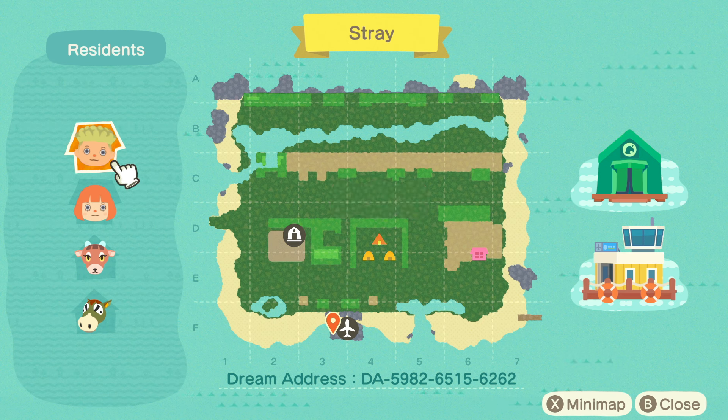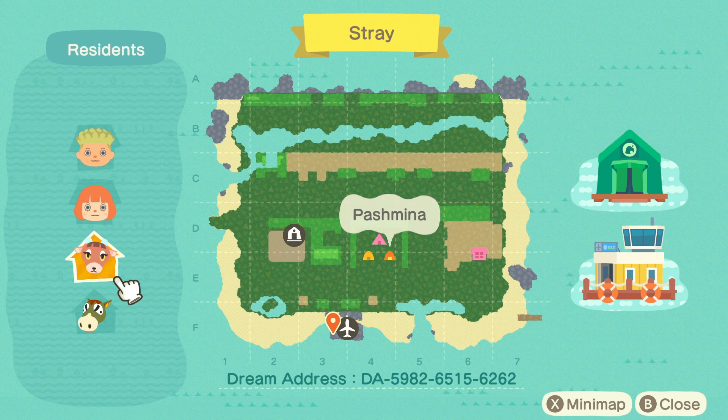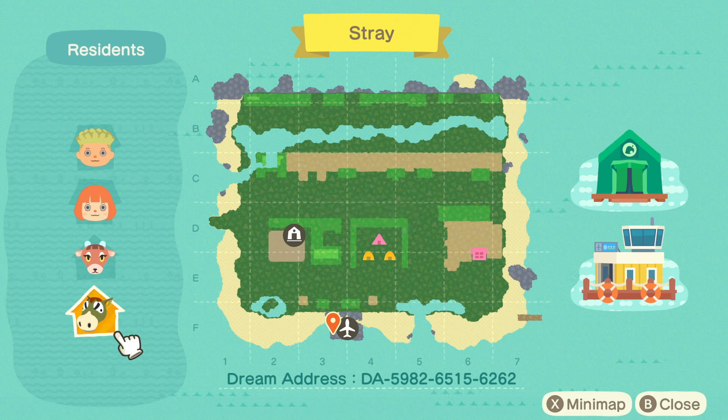Things that are very interesting about this island: it's a run-down little town. As you can see, most of everything is in tents — there are three little tents in the main area. There is a main house kind of over to the right, and resident services is still a tent. I love that — I don't think I've ever been to an island where resident services is still a tent. There's a huge waterway in the back and a bunch of path work. For villagers, we have Gray, Annie, Pashmina, and Buck — obviously the two original villagers that came with the island.